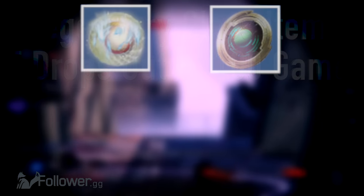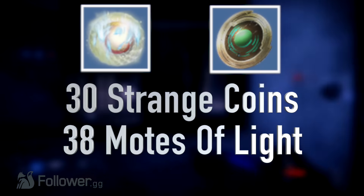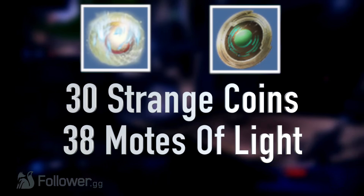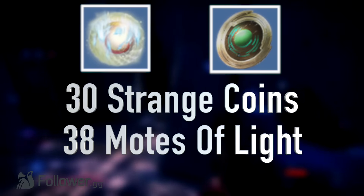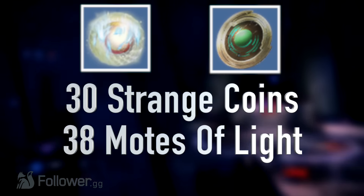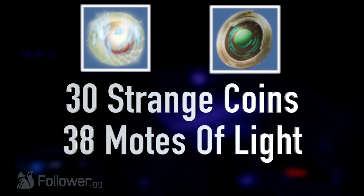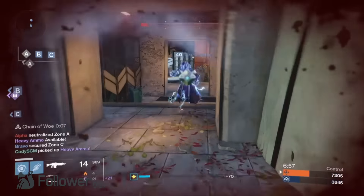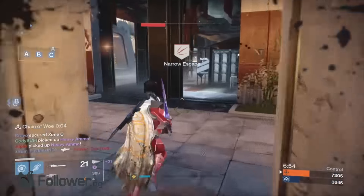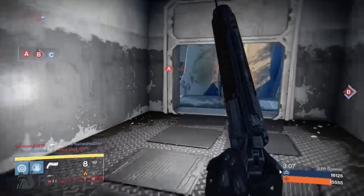Finally, let's talk about Motes of Light and Strange Coins. Out of the 100 Crucible games, I got 30 Strange Coins and 38 Motes of Light. That's not a great drop rate for these — there are much better farms to get them. But it is a nice bonus that you do get these additional currency items while farming, say, for a god roll Matador 64. You are also earning Motes of Light through experience when you win or finish games. Overall, getting Motes is not terrible in the Crucible, but there are better methods. That about wraps up today's video.